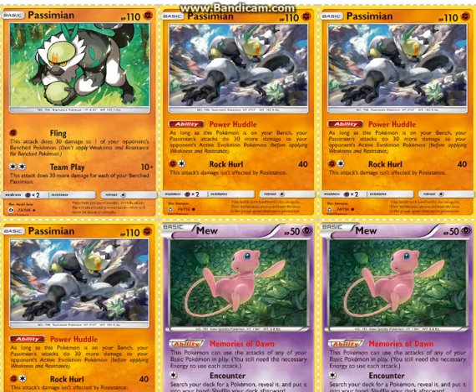We play one of the attacking Passimian, which does 10 plus 30 more for each of your benched Passimians. And then we play 3 Power Huddle Passimians, because these do 30 more damage to evolutions. So essentially, instead of Team Play doing 10 plus 30 more, they can do 10 plus 60 more. So this can hit 190 to evolution Pokémon — not to basics — with 3 Passimians. And then with a Choice Band, that's 220.